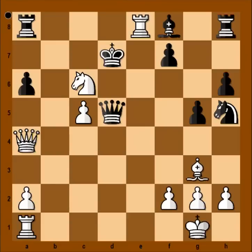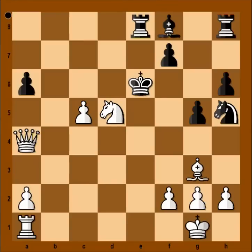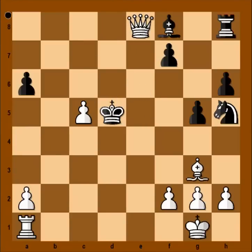Black resigned in view of the continuation. For example, if rook takes rook on e8, then knight to b4 check, attacking the queen. If king to e6, knight takes on d5. If king takes knight, then queen takes rook on e8.